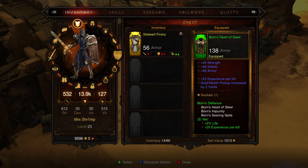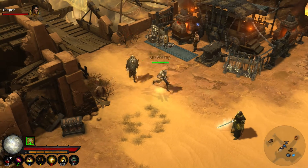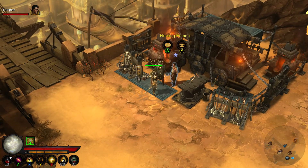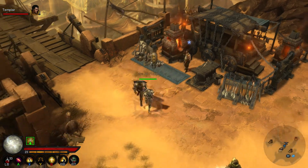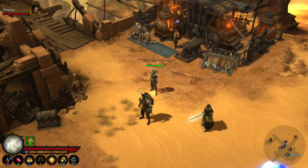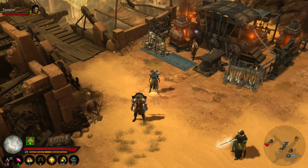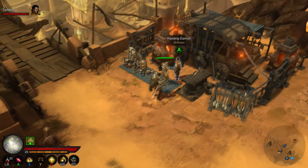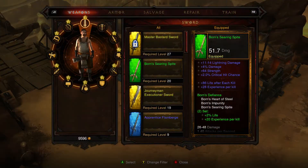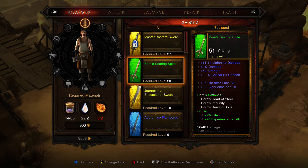Now, I'm on normal playthrough on normal difficulty. I only got the game yesterday, so obviously I don't want to push myself and be dying constantly. But in the second part of the video I'll quickly show you where you're supposed to get it. But once you get the plans — the actual plans you need in order to build it — come back to Hedrig and it's the sword that you want.